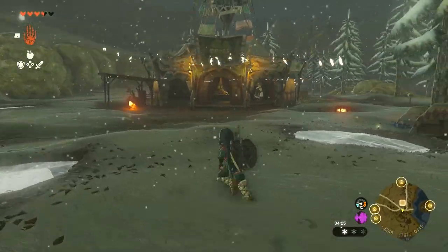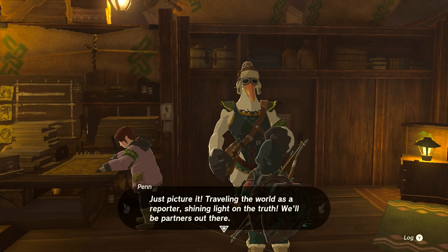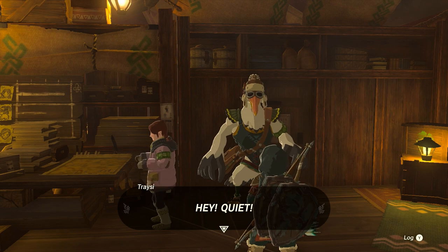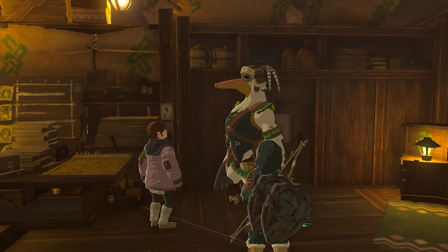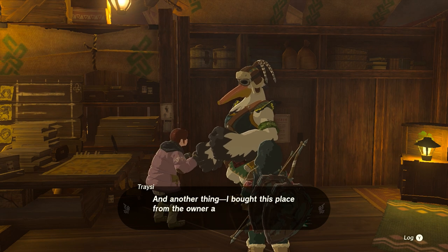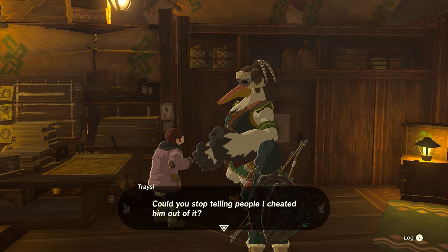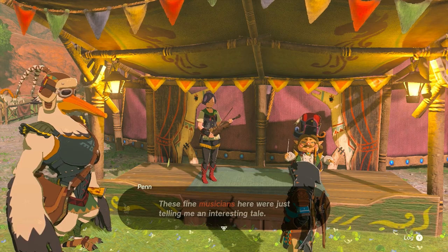The Lucky Clover Gazette is near Rito Village at the coordinates -3251, 1772, 0118, and you're going to want to have a chat with Tracy. After a quick chat, you're going to start a side adventure called Potential Princess Sightings, which will take you across all the stables in Hyrule. Once you've spoken to them, go back to the Woodland Stable.